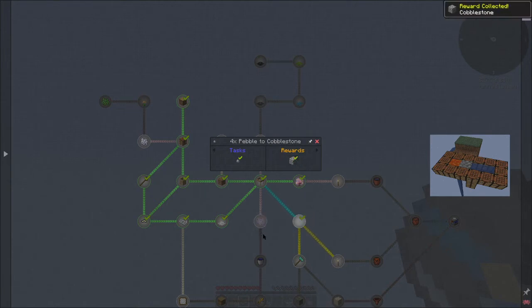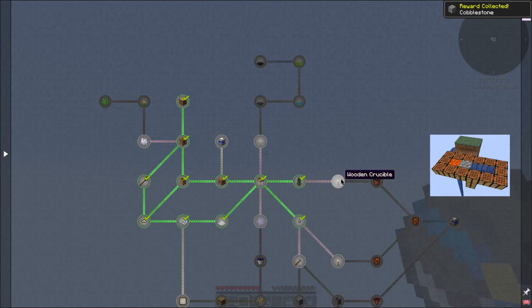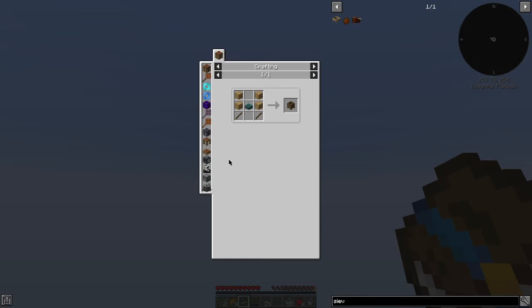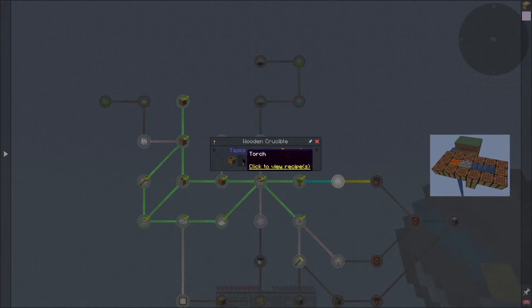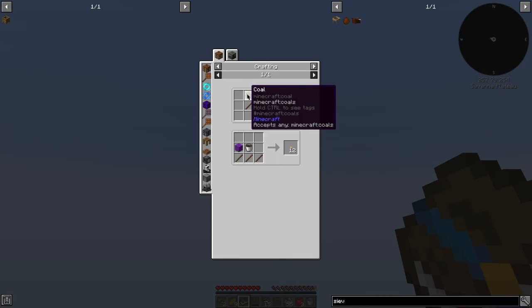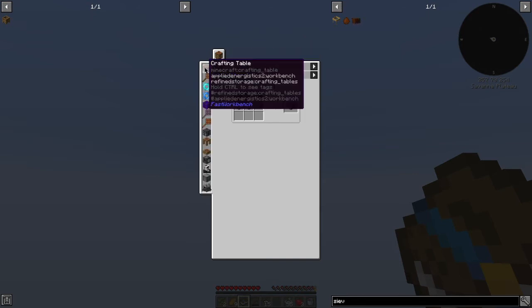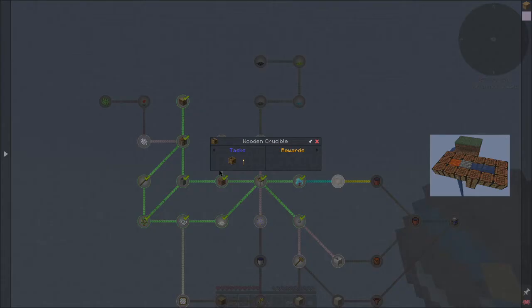We get another cobble for that — not really what I needed. We need a wooden crucible and a torch. Wooden crucible should be fairly easy. The recipe viewer has bookmarks, which is super cool. Can we make a regular furnace in this pack? No — looks like we need eight cobble to get stone and then make the furnace, which will take a while.